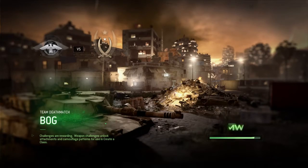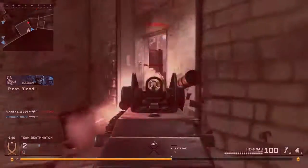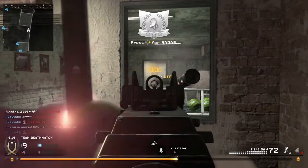A map that frightens me just like Bog, because there's only one shelter on Bog. It's like a football pitch with a shack in the middle. So let's claim the shack — if your team can hold down this building, that's almost a guaranteed victory.